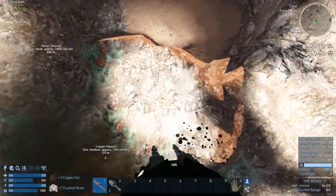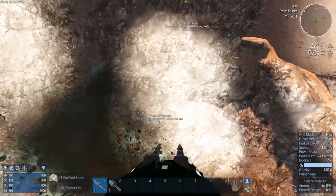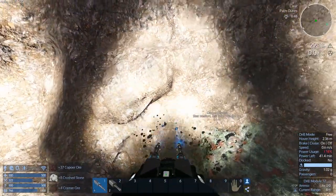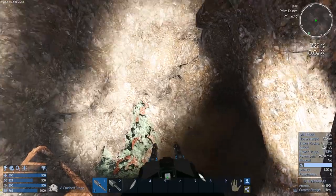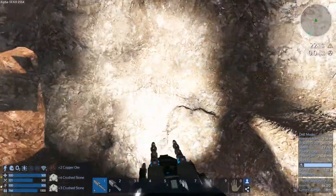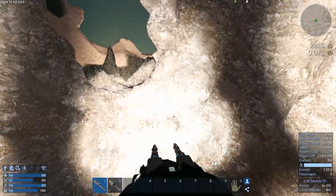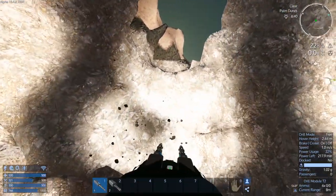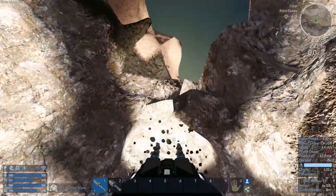I think this copper node is a bit bigger than the iron one — we're probably going to cap out. Ten percent left, maybe not. I just have to be really picky about how I mine. The great thing about these lasers is I can make precision cuts with them — and still move around really fast. We mine that out and then dump it off on the way back to the silicone.